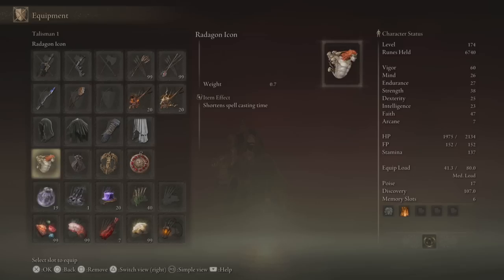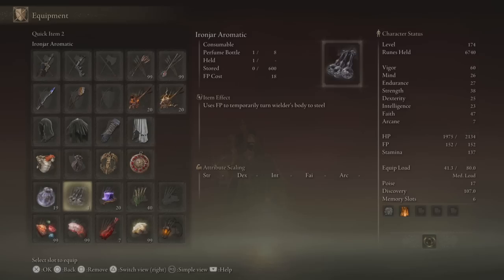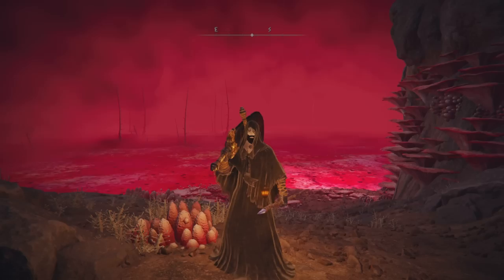Because it's useful to have our opponents be stationary for as long as possible while in the death blight buildup area, we're going to be utilizing Sleep Pots as well as Iron Jar Aromatic, which will allow us to take more hits in the process and hopefully survive long enough to get off some casts.